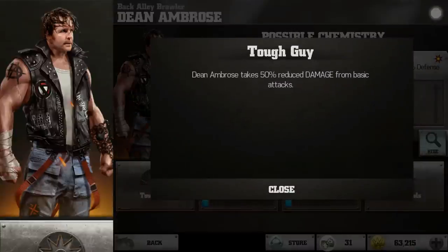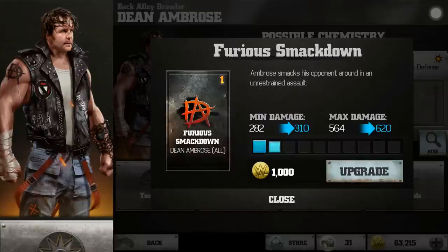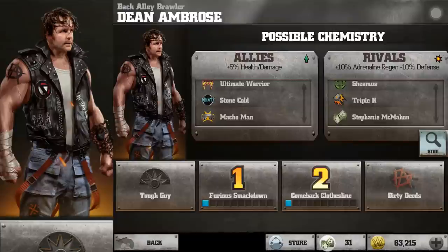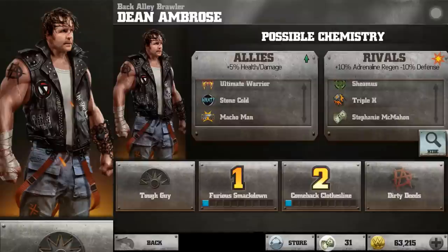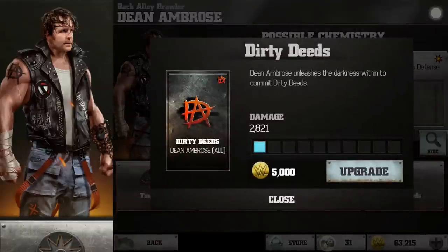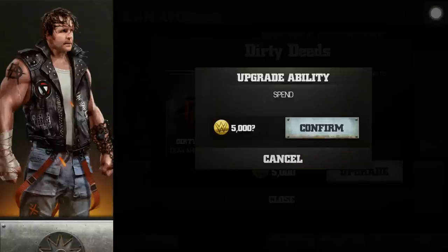His special ability is actually pretty good — Dean Ambrose takes 50% reduced damage from base attacks, which is useful. His first special is called Furious Smackdown. I've also seen the comeback clothesline. I have not seen his third special at all, so I'm looking forward to seeing that right now.